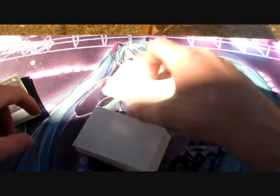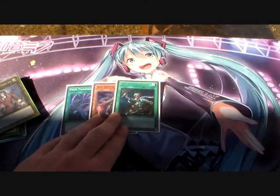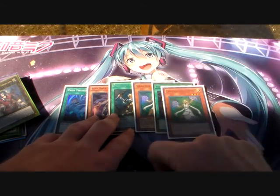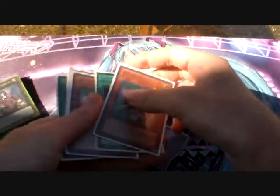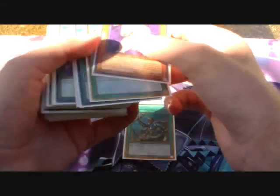We're going to do another test hand, going second this time. We draw a Twin Twister, a Raiden, a Reinforcement of the Army, a Luminar, a Foolish Burial — that's five — and draw one more on Luminar. This is really good. What you're going to do is activate Reinforcement of the Army first, because you want to search out the Photon Refresher.